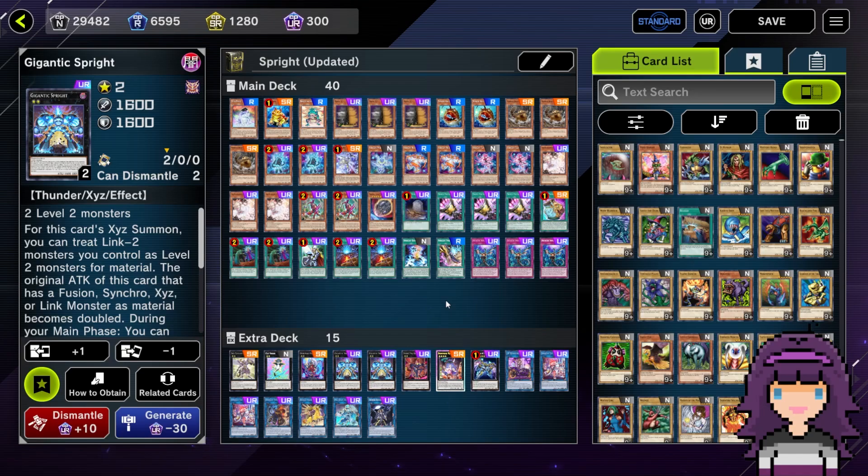I've also been doing some testing beyond just that — not just within Master 1, but also with some friends and a little bit on stream as well. Honestly, I think this list is pretty solid. I'm not 100% convinced this is THE list, but there are a couple of minor changes I could see myself making that I'll talk about here in a moment. I do think that pure Sprite is absolutely the best Sprite variant in this meta.